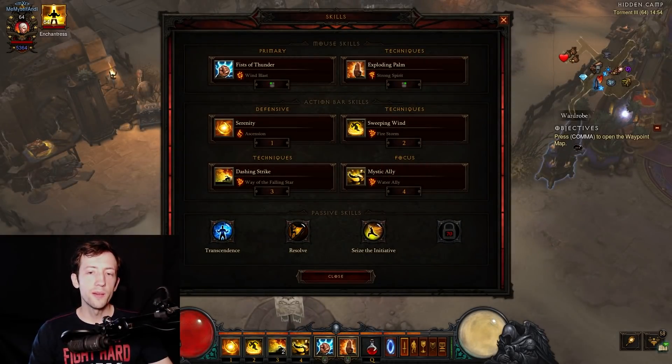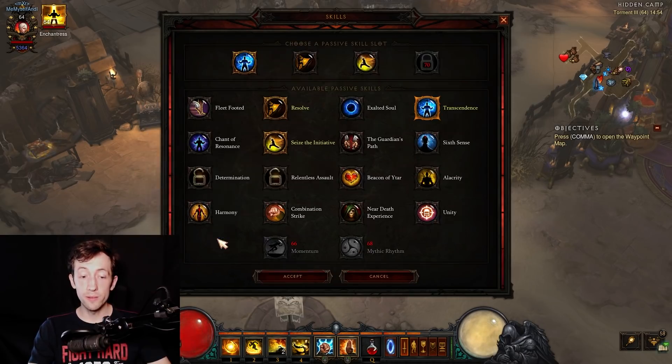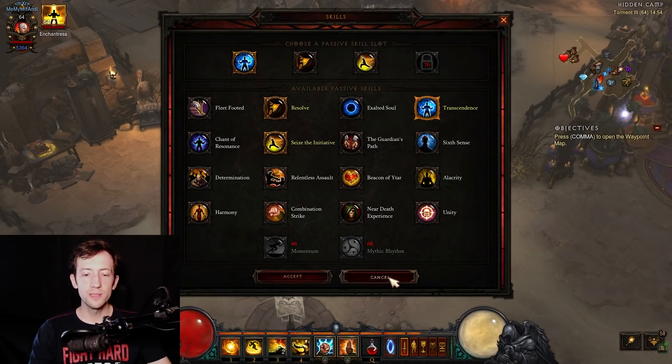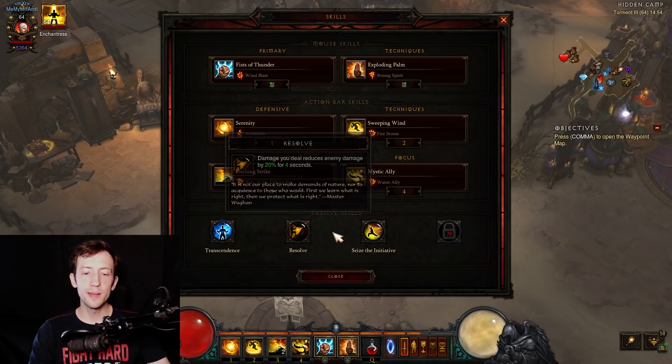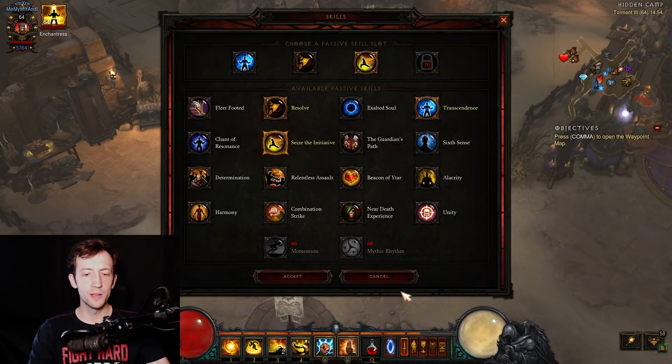So here's the rest of the skill setup. You have to know that your main way of recovery is going to be Transcendence. This is a very strong passive while leveling because you usually don't have any way of healing unless you get a big Life per Hit roll on a weapon. Typically you struggle with recovery and Transcendence can be the way out. Always take this passive, and then you can take other passives like Resolve, CC Initiative, Fleet Footed, Beacon of Ytar, or Near Death Experience.